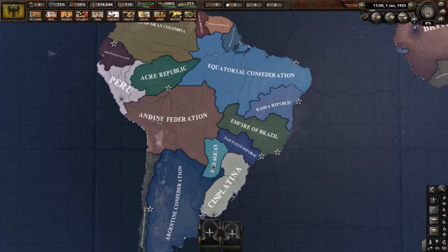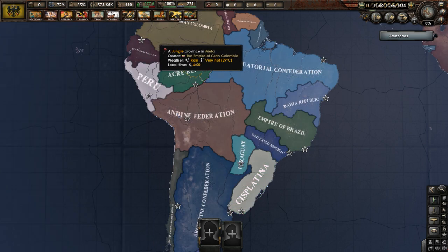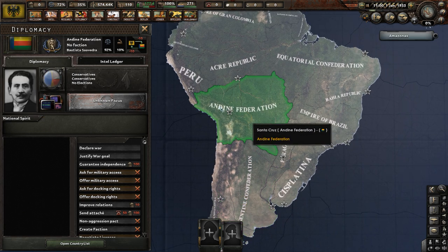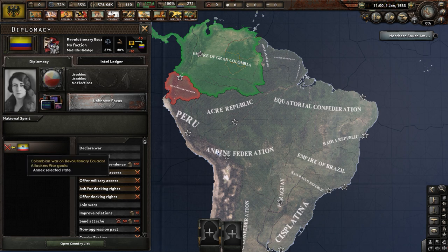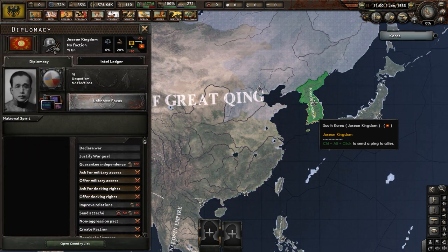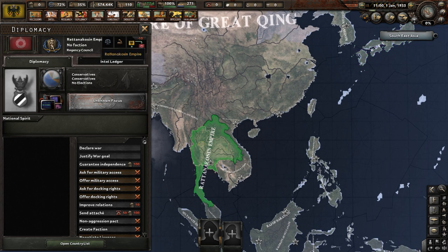Next is South America, where you may notice a united Brazil does not exist — it's all broken up into smaller countries. Regional powers of this continent include the Argentine Confederation, the Andean Federation, and the Empire of Gran Colombia, who is fighting revolutionary Ecuador. In Asia, we have countries like the Maratha Confederacy, the Empire of Great Qing, the Joseon Kingdom, the Republic of Japan, and the Rathakosan Empire in Siam slash Thailand.